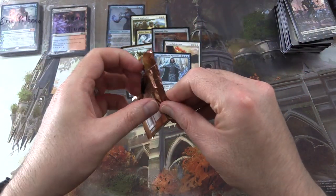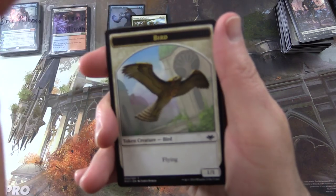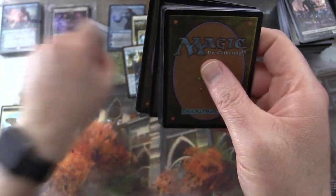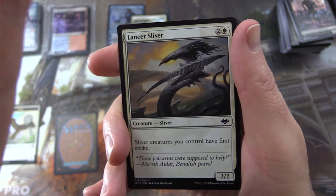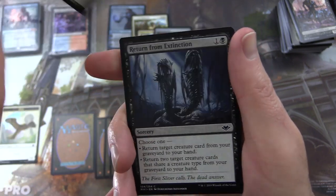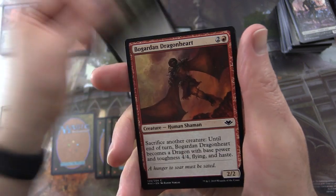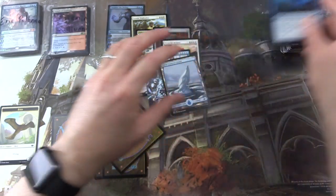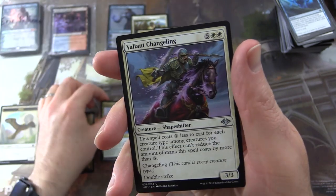Final pack — Modern Horizons. We are looking for Ren and Stimpy — Tezzeret, I would like to see Ren and Stimpy today, foil preferably. We have a Bird Token, Lightning Skelemental — love that artwork — Snow-Covered Island. No foil today, alas. Commons: Lancer Sliver, Return from Extinction, Crashing Tusker, Iceberg Cancrix, Mob, Thornado, Ransack the Lab, Bogardan Dragonheart, Stirring Address, Phantasmal Form. Uncommons: Shatter Assumptions, Abominable Treefolk, Valiant Changeling.